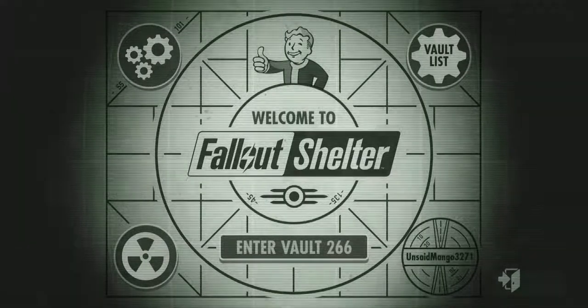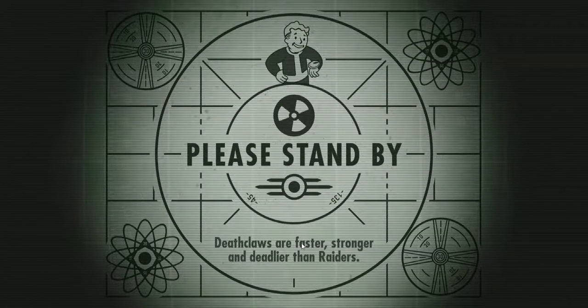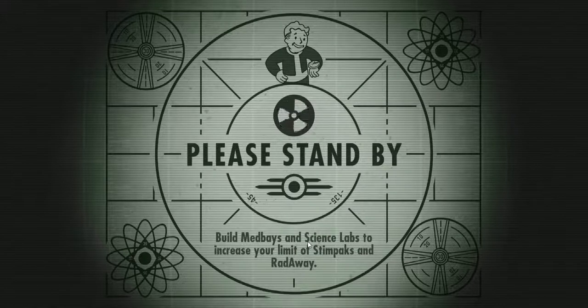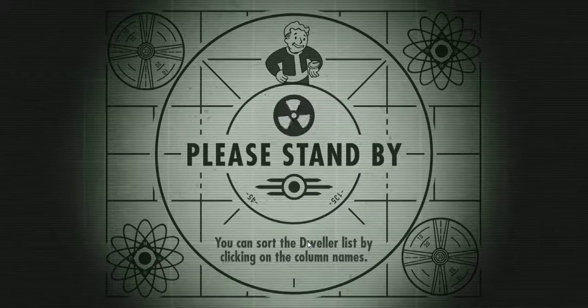Hey guys, so we're going to be doing another episode of Fallout Shelter. The last time we did this, we had bred two of our dwellers together. I don't know if we've had the baby yet or not. We're going to go in and see if the female is ready to have the baby or not. That's what we're going to be doing today, and possibly sending somebody on a quest.